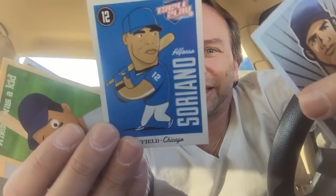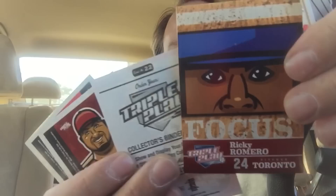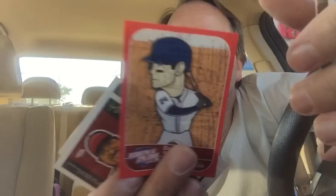Joe Mauer — pretty cool, but it's all cartoonish. I don't want this crap. Alfonso Soriano. Here's Matt Kemp writing in a notebook — that's what I want to see. Ricky Romero. I don't even know if he plays anymore. Here's a Grady Sizemore sticker. Carlos Lee. And Jose Bautista! Joey Bats! Well, that's worth it right there.